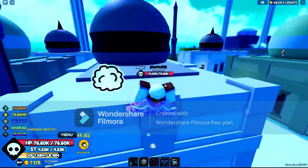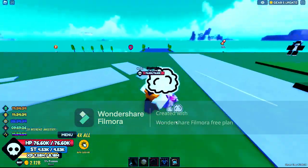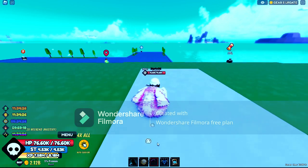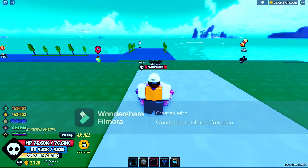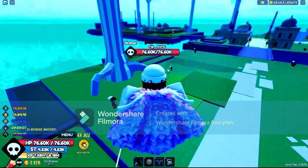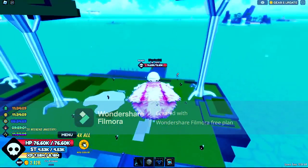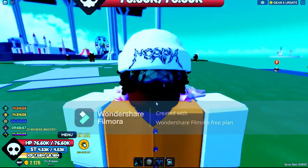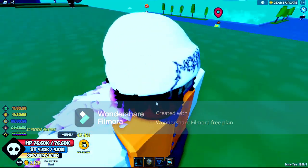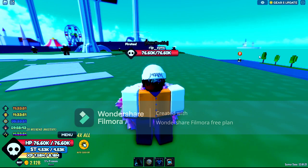I'm gonna be showcasing all the things you need — or want — before going to the third sea in One Fruit Simulator. I am really good; I haven't posted a video on this before. I'm on my PC right now. I did get perm dragon and perm rubber. I need to unequip that sword, but yeah, I've been playing for a little bit. You can see the belly, the level, and the health.